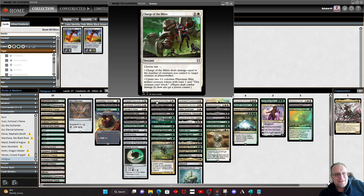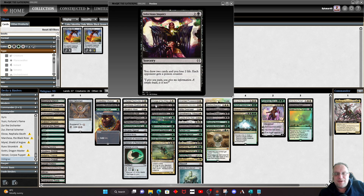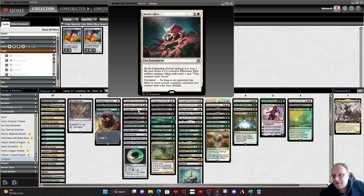Charge of the Mites is just a fun removal spell. It's another card I've been playing a lot of in draft and it actually works really well. We do have a way of making a lot of creatures in this deck, and you are going to take out some creatures or planeswalkers with it. If you need an extra couple of mites, it gives you the mites you may need to get through. Inquiry just makes sure everyone gets a poison counter — yes, it costs you two life, but hopefully you'll nullify that with the Hive.